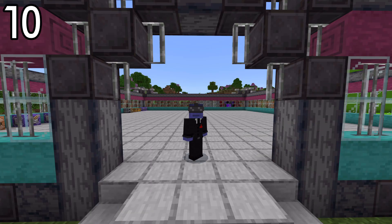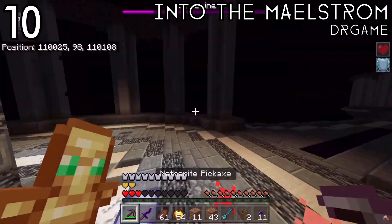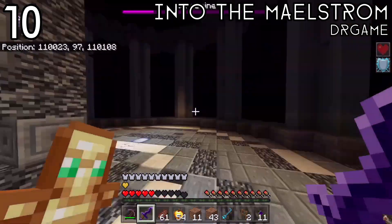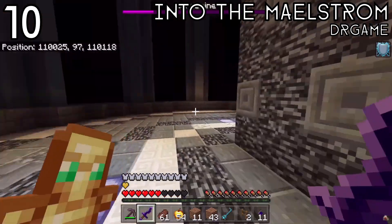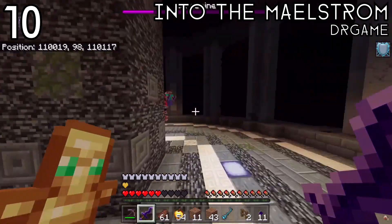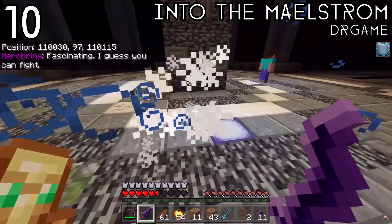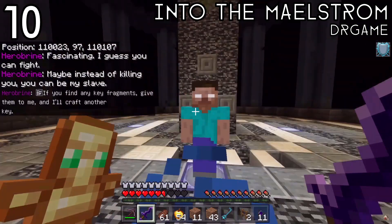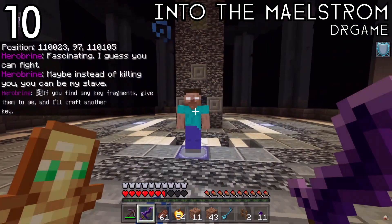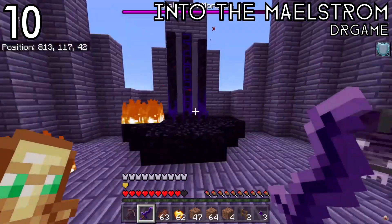At the number ten spot for best add-on of the year is the Entity Maelstrom add-on by Dr. Game. This was released fairly recently and it's based off of a Java Edition mod. It's a really good add-on that adds a lot of stuff, including a whole story-based thing after you play in the world for a while. However, it's not fully updated yet — this would probably be in the top spot if it were completely updated — but it's still being worked on, which is why it sits at number ten. It's a really cool add-on and I recommend checking it out.